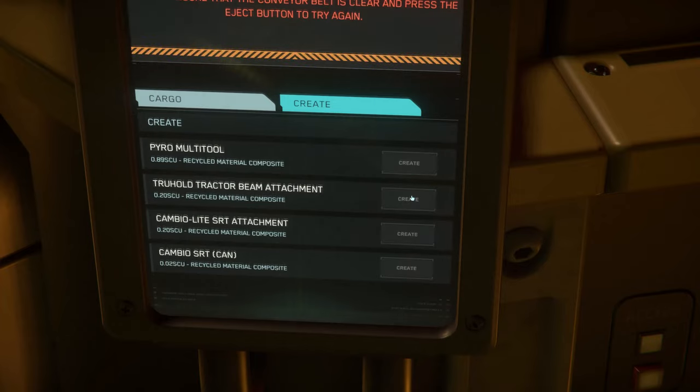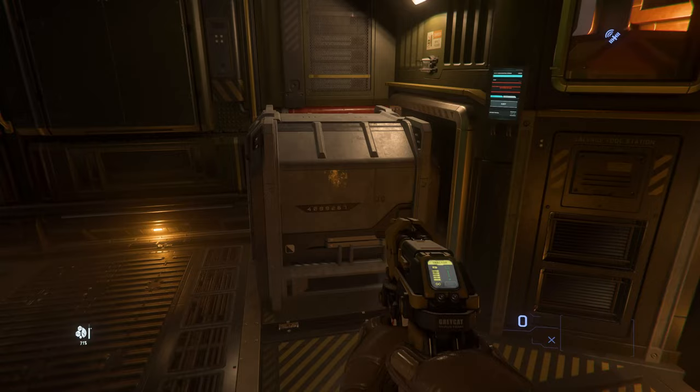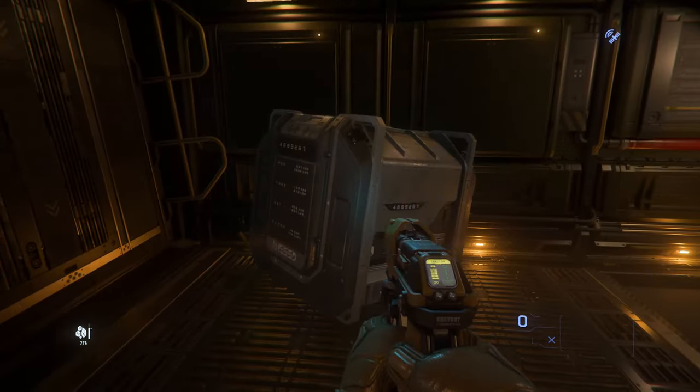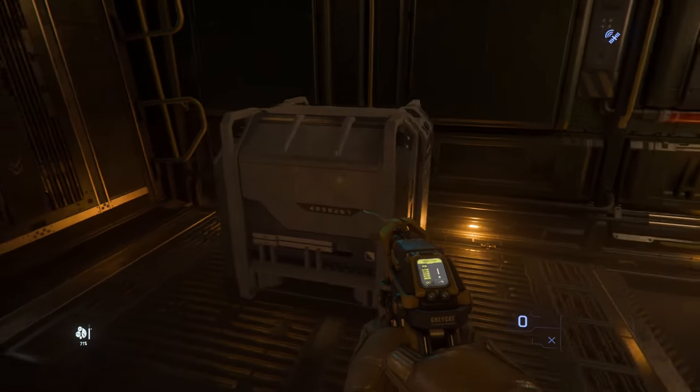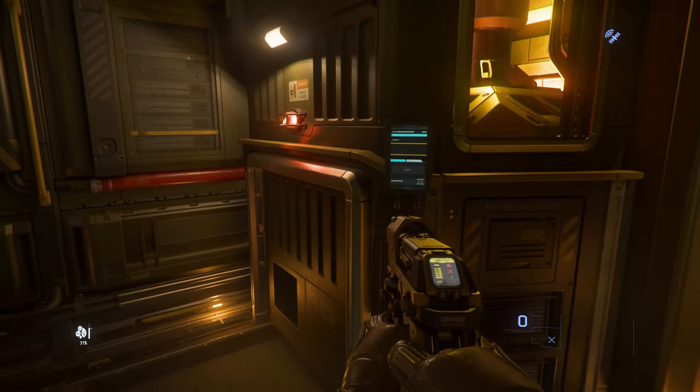We'll switch to create mode, salvage a bit more, and get the multi-tool made. When these are done we can start moving the cargo around. Thanks to the cargo refactor this looks nice — we grab the grate and place it at one of the highlighted locations. We also need to make the second container and place that as well.